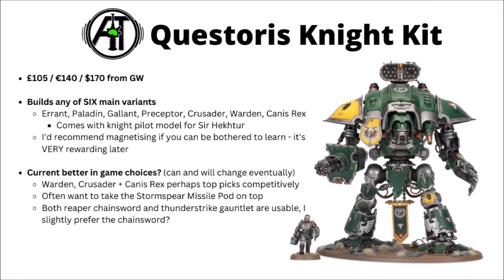You could also think about magnetising the knight at the waist, which makes it far easier to store and a bit more poseable. Currently in-game, the Warden, Crusader, and Canis Rex are perhaps the standout Questoris variants, though most are usable enough, and that can definitely change if Games Workshop shifts points around. For the top gun options, the Stormspear Missile Pod is probably the best of the three now they're all free. I slightly prefer the Reaper Chainsword to the Thunderstrike Gauntlet in melee, though it does depend on what you're fighting — some weapons are better against certain targets.